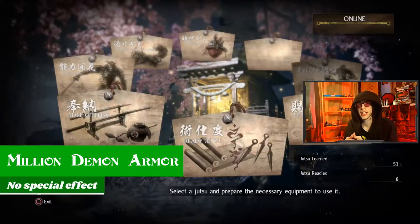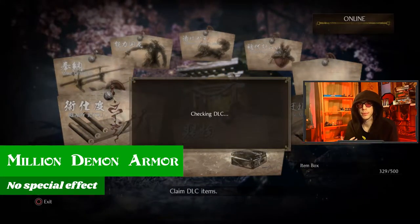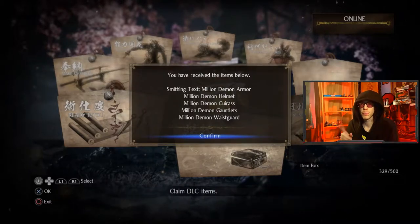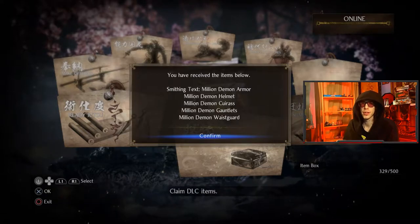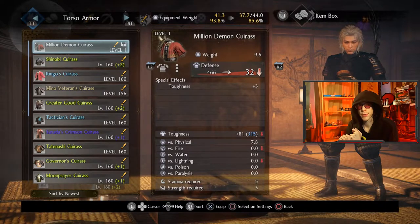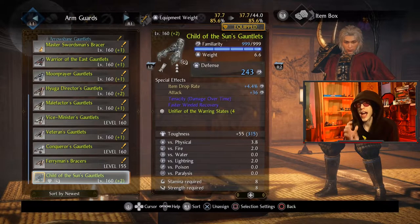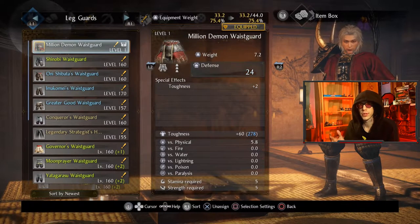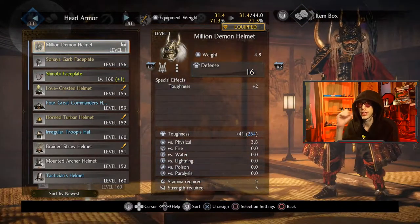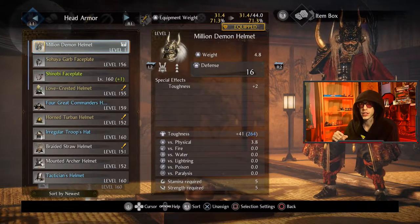First of all, they gave out a free armor set as a celebration for 1 million people downloading Nioh 2. The armor is called the Mil-On Set. If you go into Boons under the Shrine, you should be able to get one piece of each armor, and more importantly, the smithing decks, because each piece is only going to be level 1 with a very small toughness plus bonus on it.